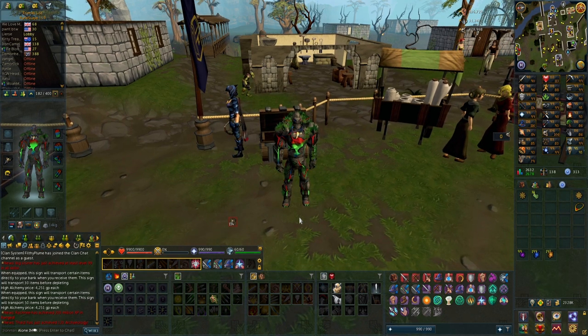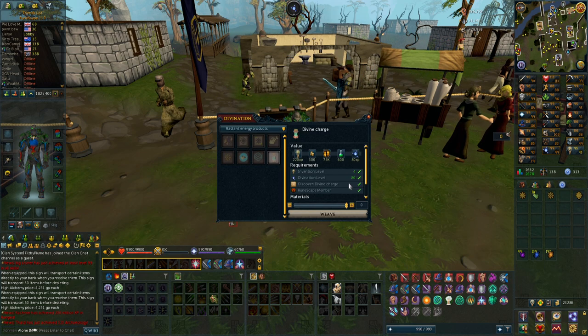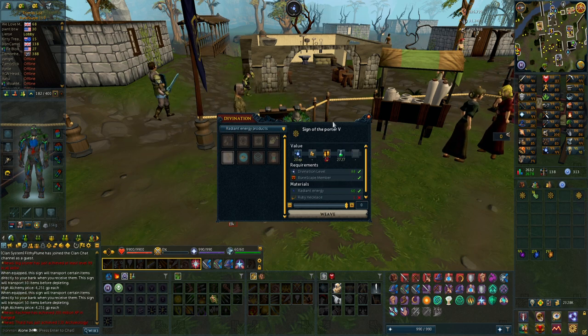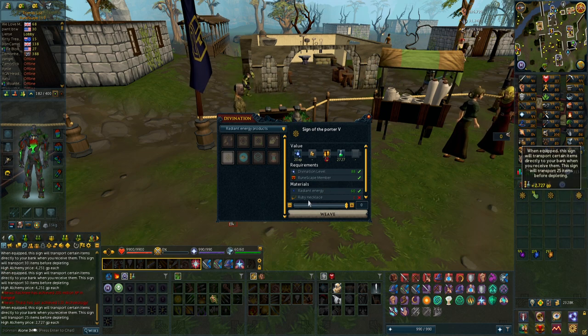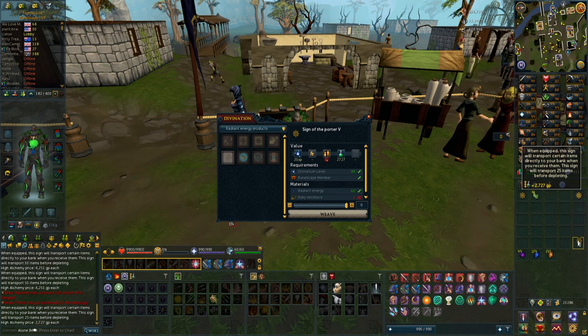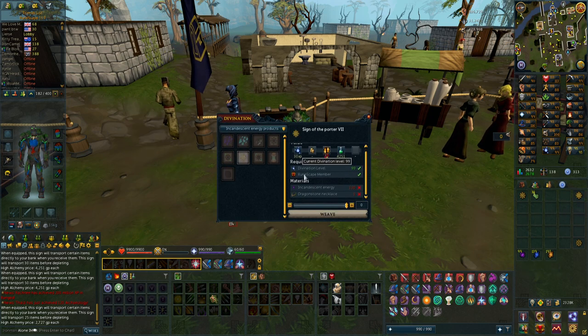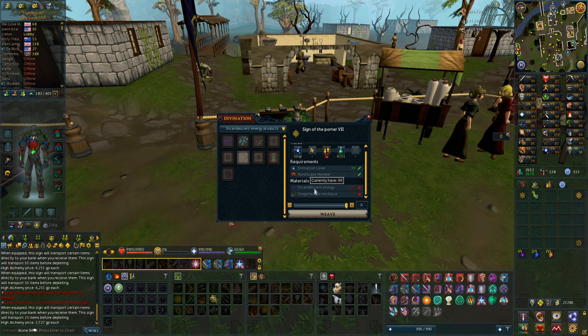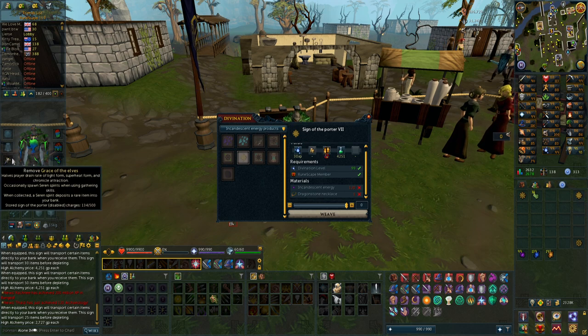That's pretty much all I wanted to talk about — just wanted to compare them a bit. The Sign of the Porter 5 costs 60 radiant energies and you get 25 charges — plus a ruby necklace. That's half of what you get from the incandescent ones, which admittedly uses double the amount of energies and a higher tier necklace, but you get a lot more charges per crafting action. Personally, I just think it's more worth making the incandescent ones because you can stack them up pretty fast and get so many charges for your necklace.